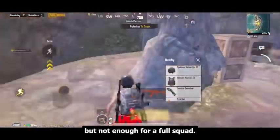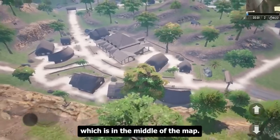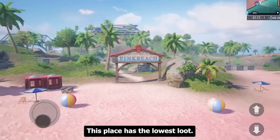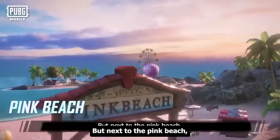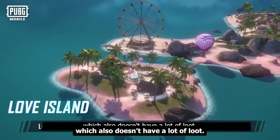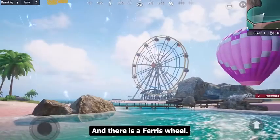Flame Village is in the middle of the map, but be careful — your house can burn down. Now Pink Beach has the lowest loot on the map. Next to Pink Beach you will find Love Island, which also doesn't have a lot of loot — it's just a place to hang out, and there is a ferris wheel.